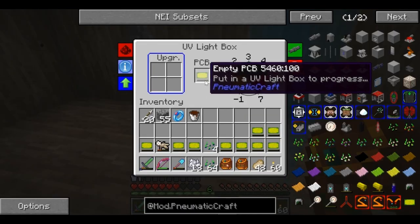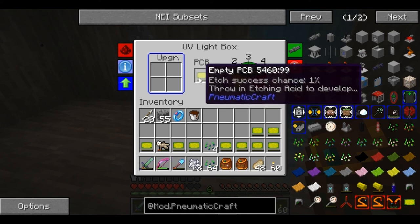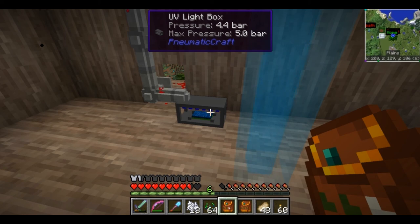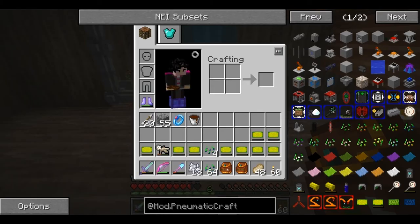We can put one of these in here and it is going to UV etch this. As you can see we're at 1%... working at 2%. Oh God, this is going to take forever. We're going to let these work through and will be back once these are all ready to go.